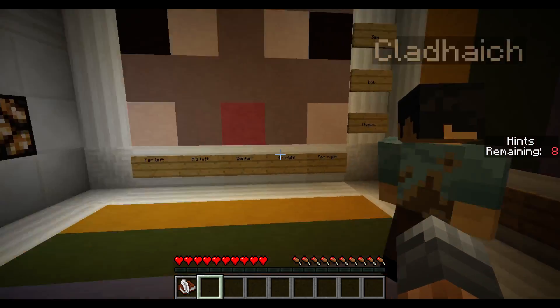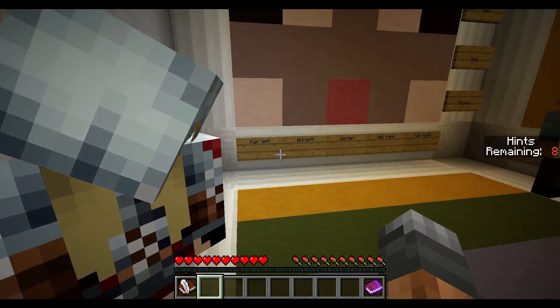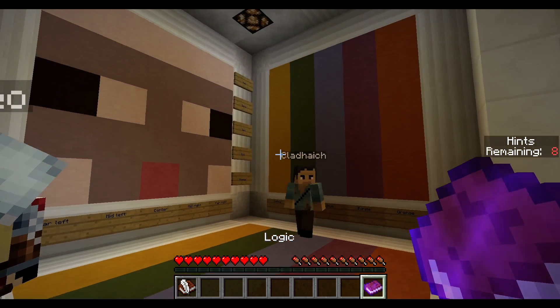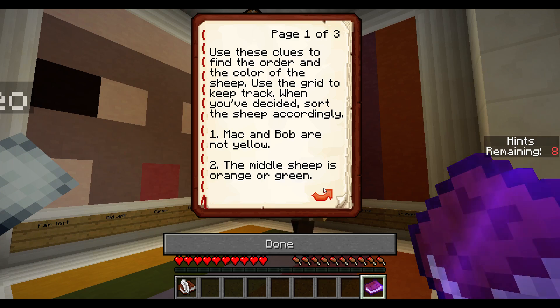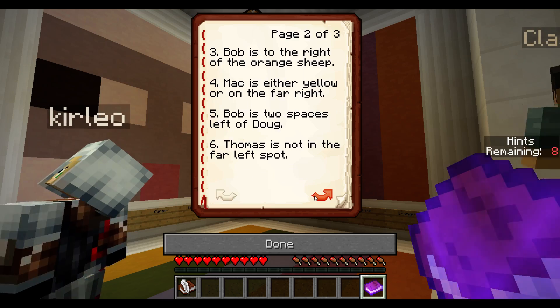Right now it seems to be fine, so let's tackle this next puzzle. There's a book called Logic. Use these clues to find the order and the color of the sheep. Use the grid to keep track. When you've decided, sort the sheep accordingly. And then there's a bunch of hints for the puzzle.